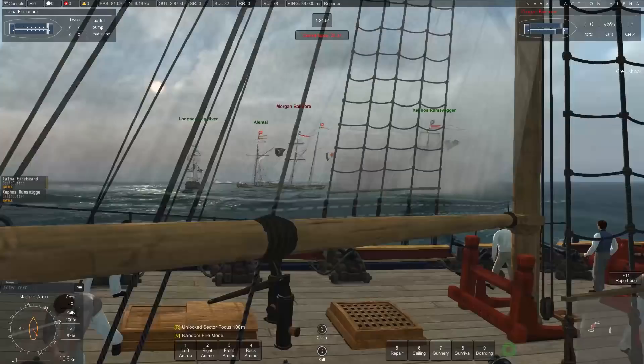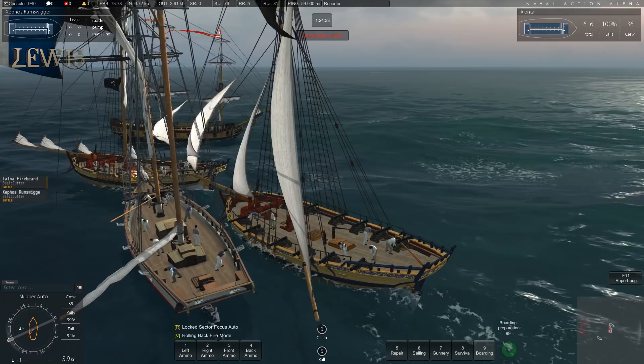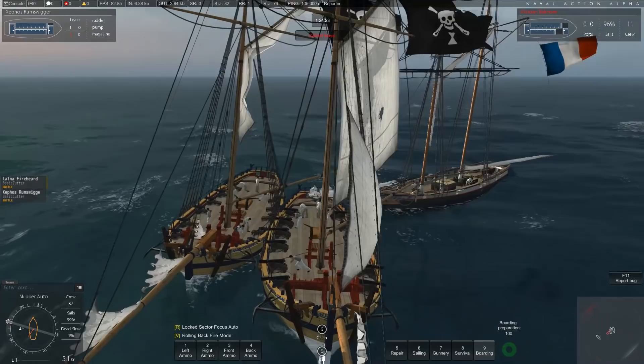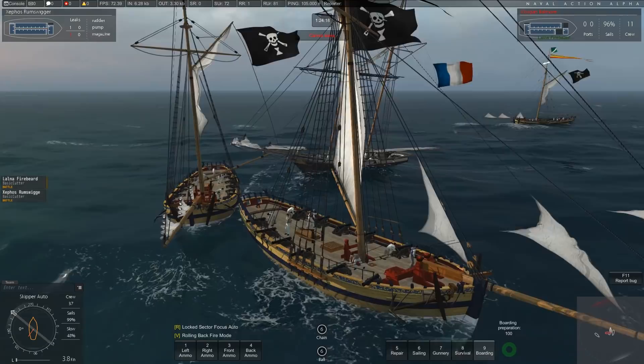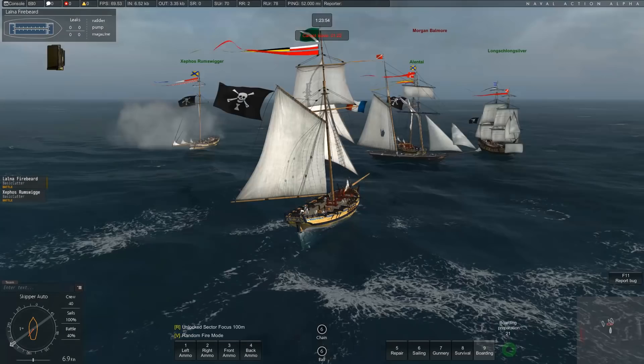How do I all stop? Morgan's in trouble — hitting his sails again. I don't know what we're doing. I might have hit you there slightly. How do I put the sails down? You just keep holding W until it says stop. Boarding preparation is at 100, Duncan. I'm going to do that as well. I've got a leak in my pump — I think I might have hit you by accident. My magazine is leaking, sorry about that.